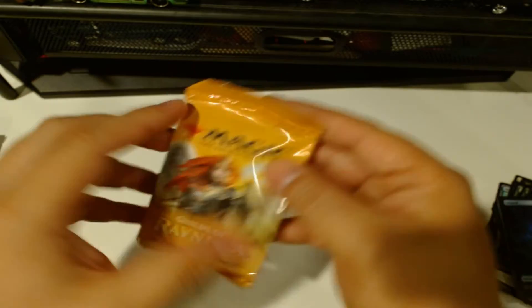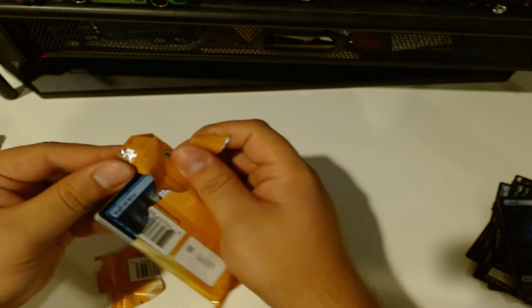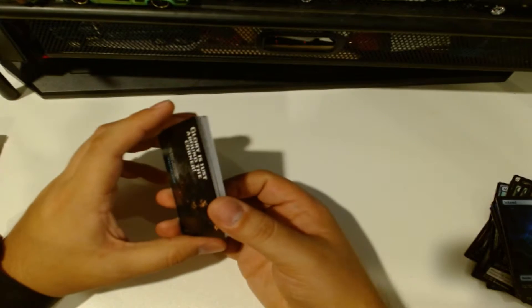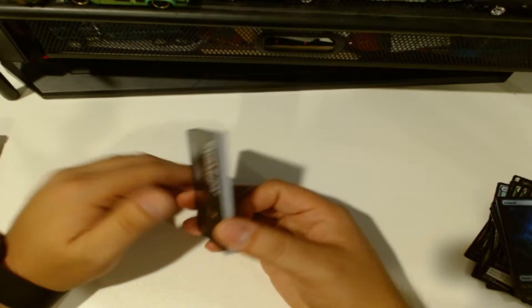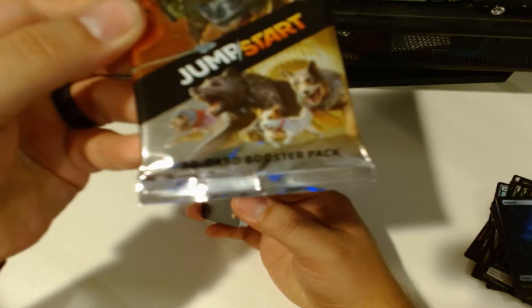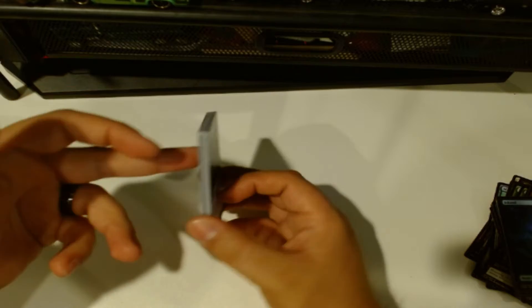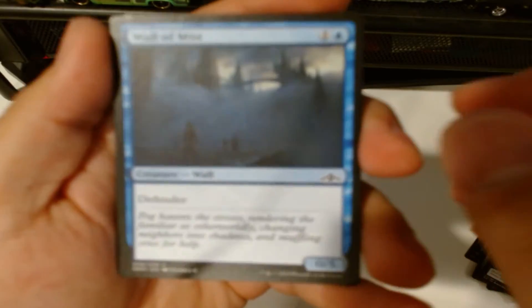Next up, Guilds of Ravnica. For trading card purposes at the same price of about four bucks, I think Magic is one of the better deals because instead of getting nine or ten cards, they give you 15 for most packs, and with Jumpstart you're getting 20. So for bang for your buck in terms of cards you can actually play with, I think this is one of the best. We got Wall of Mist.